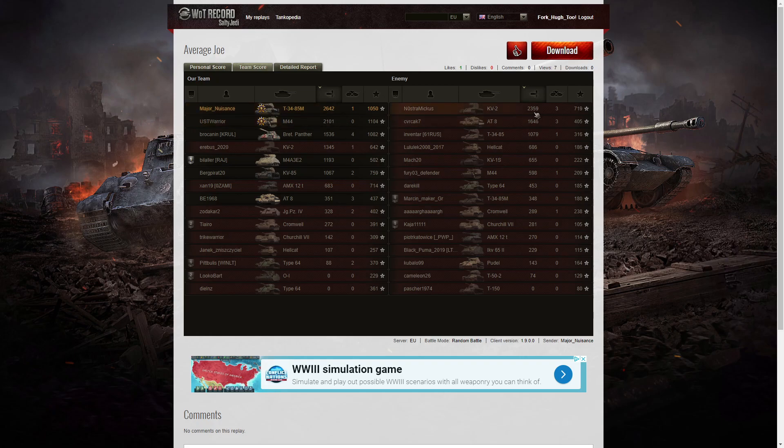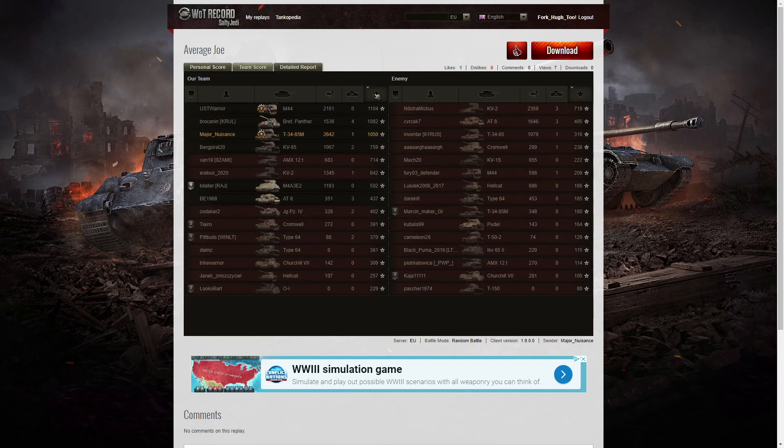The next high scorer was the KV-2 on the enemy team with 2,359, and after that the M44 on our team managed 2,101. I actually sent him a congratulations message because he got a Confederate out of that one — he was hitting a lot of the enemy and picked up a lot of useful damage. When it came to kills, it was the Baguette who did best with four kills, then the AT-8, the KV-2, and the AT-8 on the enemy team. For base XP it was the M44 with 1,104, then 1,082 to the Baguette, and I got 1,050.